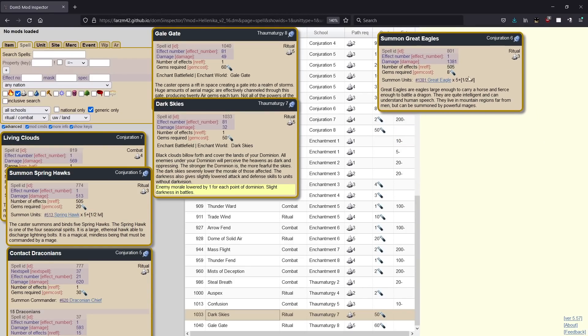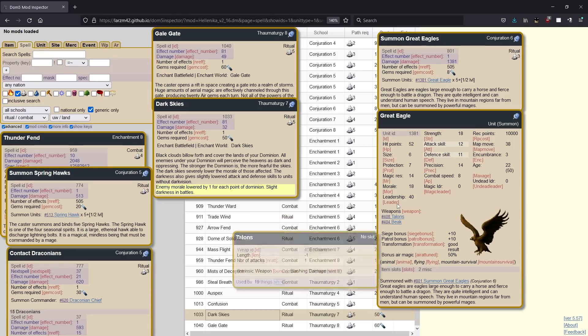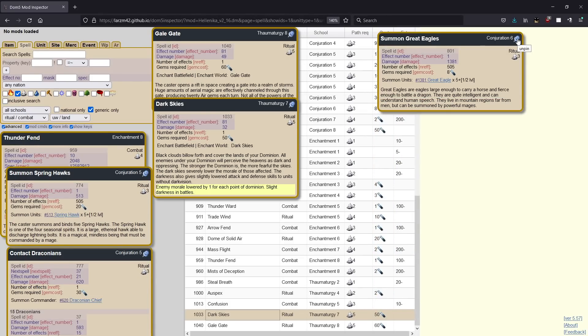Next, we have summons. We have the great eagles. These are probably the best siege and patrol chaff in the game — not only because they're very efficient in terms of gem price per siege strength and gem price per patrol strength, but they're also no slouches in combat. That combination makes them really nice. If you're patrolling, these guys are actually pretty dangerous to thugs or whoever might raid you. They're also not undisciplined, so you can put them on guard commander and have them sit there and protect your commander. These are really great siege and patrol units — definitely worth spending some air gems on once you have conjuration six.